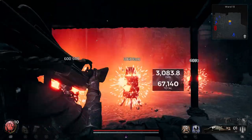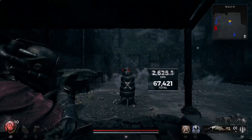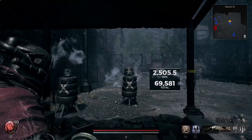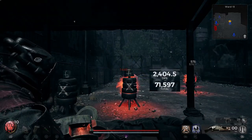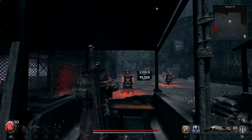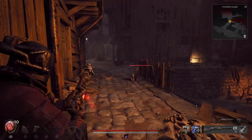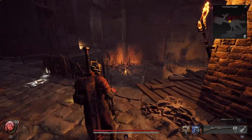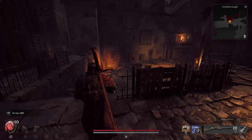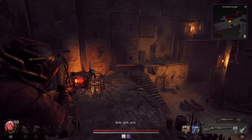This is definitely something that's going to get patched because this is an exploit. We are kind of taking advantage of the Twisted Arbalist bug — this weapon is supposed to hit multiple enemies, but when you shoot it into the Bore bullet, for some reason it sticks and does all the damage in one spot. Definitely give this a shot while it lasts. If you guys have any questions please comment down below and I'll do my best to answer. Hope you guys have a phenomenal day and I'll catch you in my next video, peace out.